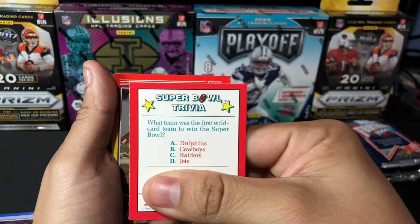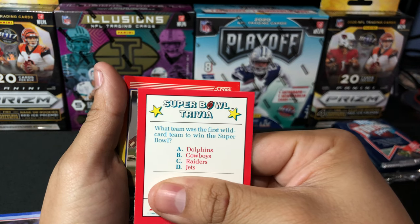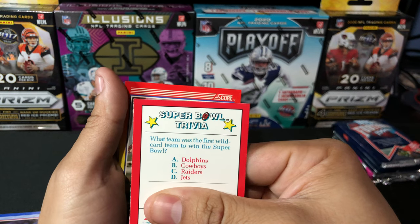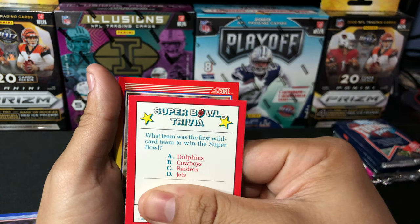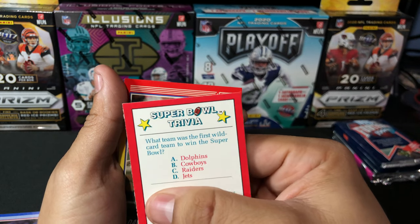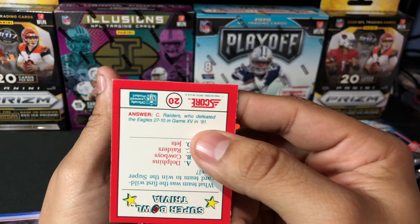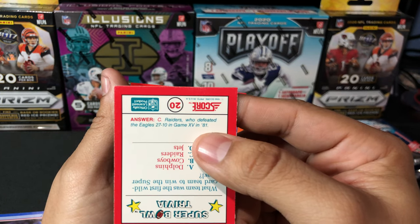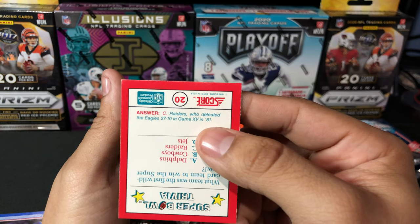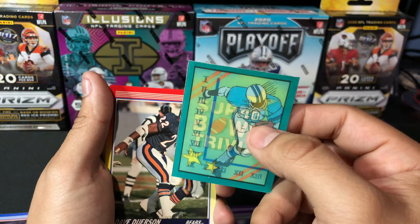What team was the first wild card team to win the Super Bowl? Is it A. Dolphins, B. Cowboys, C. Raiders, or D. Jets? I honestly don't know. It's gonna be C — the Raiders, who defeated the Eagles 27-10 in Super Bowl 15 back in '81. Congrats Raiders on your '81 Super Bowl win.